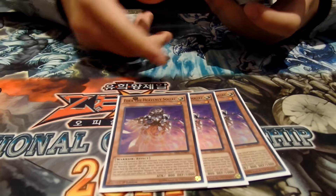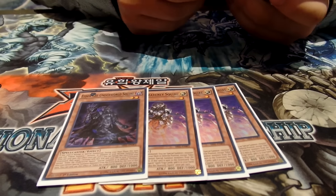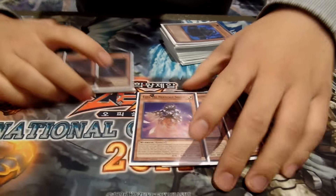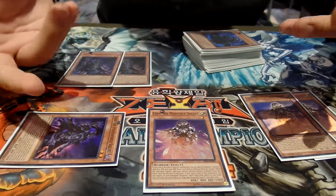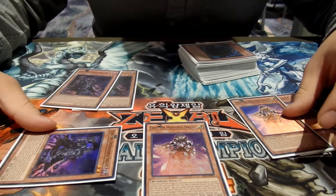This is kind of like a Tour Guide — it gets a monster out. When Eidos is normal or special summoned, you get an additional tribute summon. So usually the play is you summon Edea, her effect brings out Eidos, and then his effect lets you tribute again for any level one or two tribute monster. They also have graveyard effects.